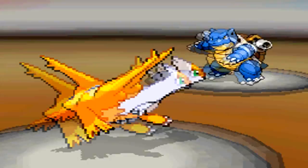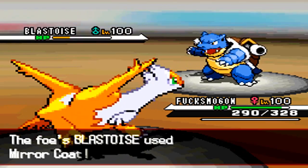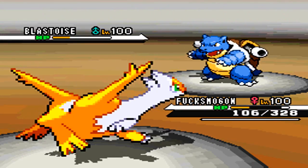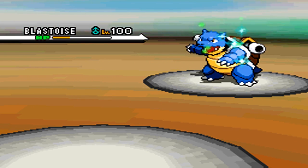He sends in Blastoise again, and I'm at two Calm Minds so we're in good shape. He goes for Mirror Coat though, which is going to really hurt.